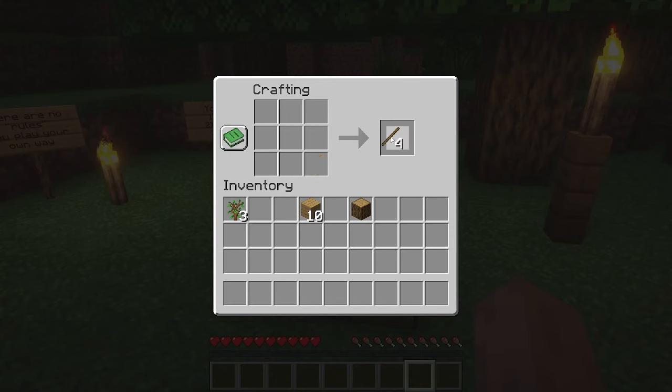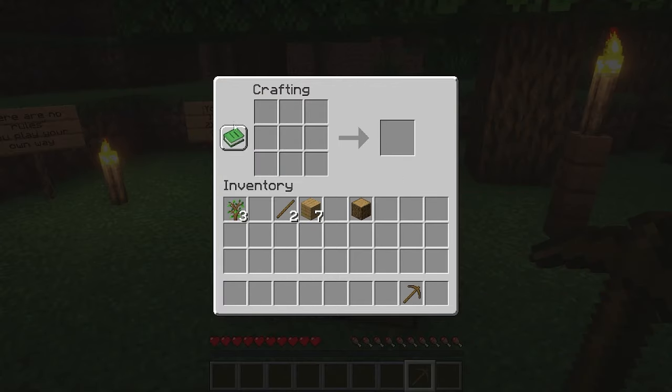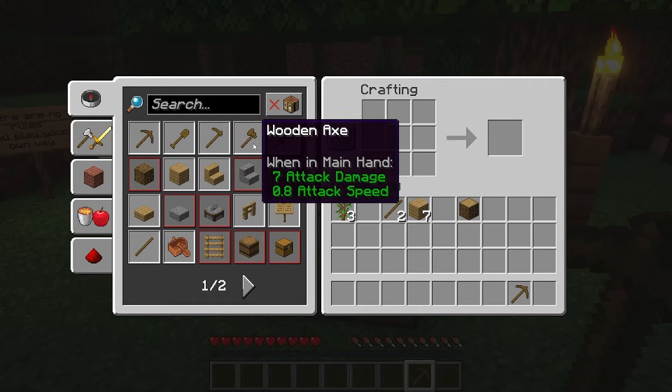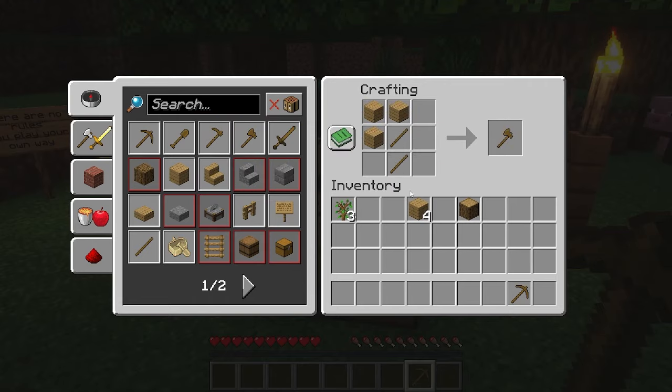Two planks make a stick. Two sticks and three planks makes a pickaxe. All of the recipes are here — if you want to make any of these things, you can make a shovel, a hoe, an axe, a sword. You just click on it and it will automatically set the recipe up, and if you can make it you just pull it out.